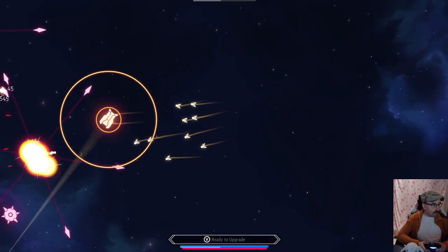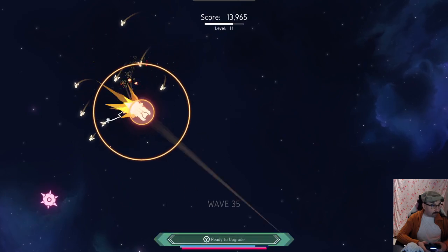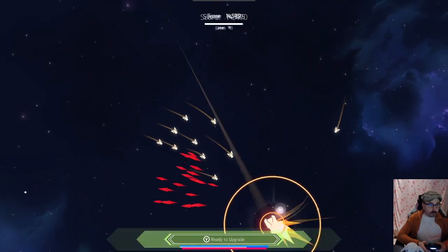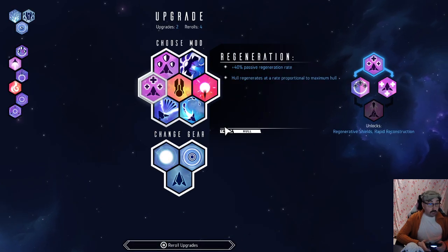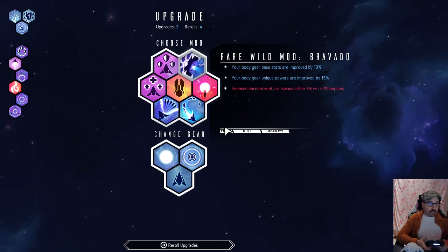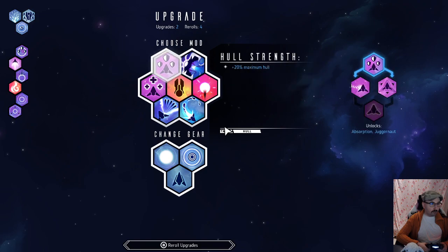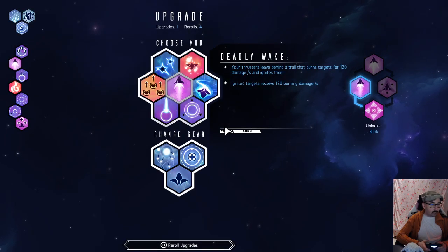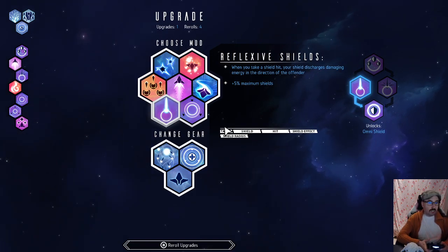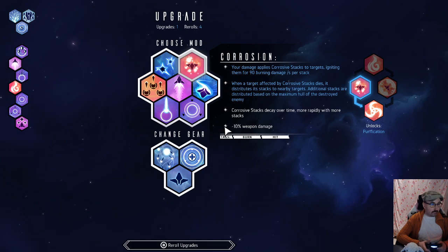Probably want shield regen later, so that could be a thing. Bravado: body gear base stats improved by 10%, unique powers improved by 15%, but enemies encountered are always either elite or champions. Let's go with regen here so we can pick up shield regen later. Reflexive shields: when you take a shield hit, your shield discharges damaging energy in the direction of the offender — might be good if we're staying close to enemies. Corrosion is also interesting. I'm going to go with corrosion.